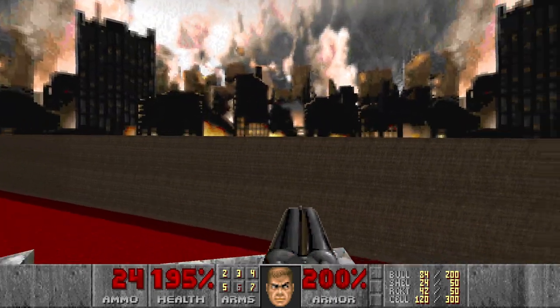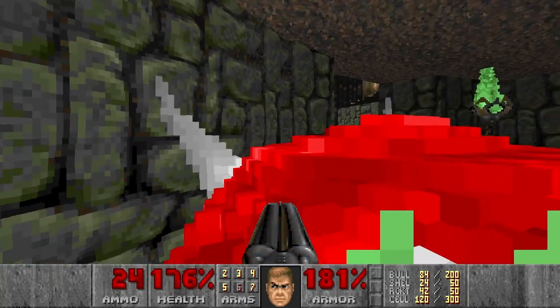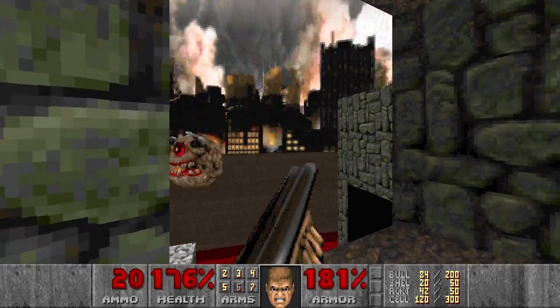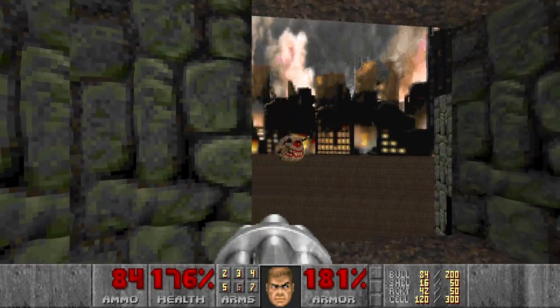If I jump correctly like this, then we go down. That Lost Soul shoved me over — that's fine, I can just super shotgun the Pain Elemental from here. Come on, where do you go now? Let's chain gun you.